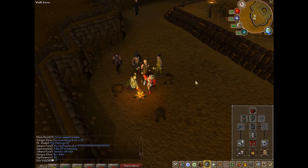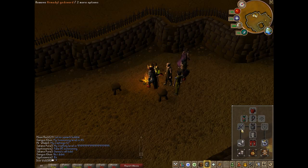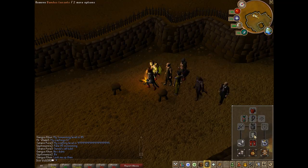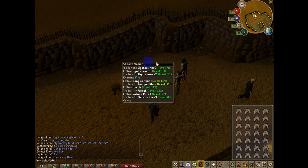Oh yeah, the items look different — they're wrinkled or something. Yeah, the godswords look wrinkled or something, it looks weird. Like the skill cape looks kind of weird too. Like everything looks weird. I don't know why, it just looks more wrinkled or something like that.